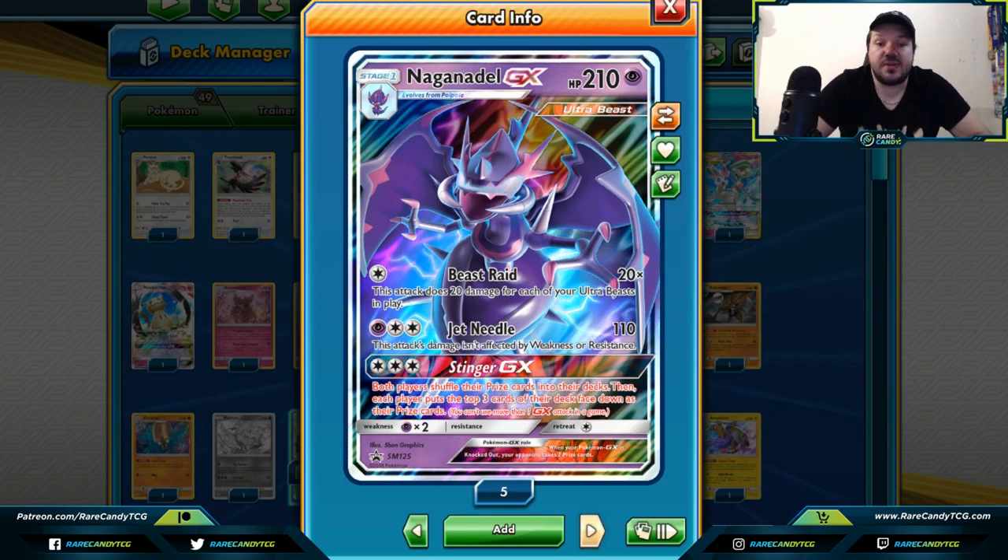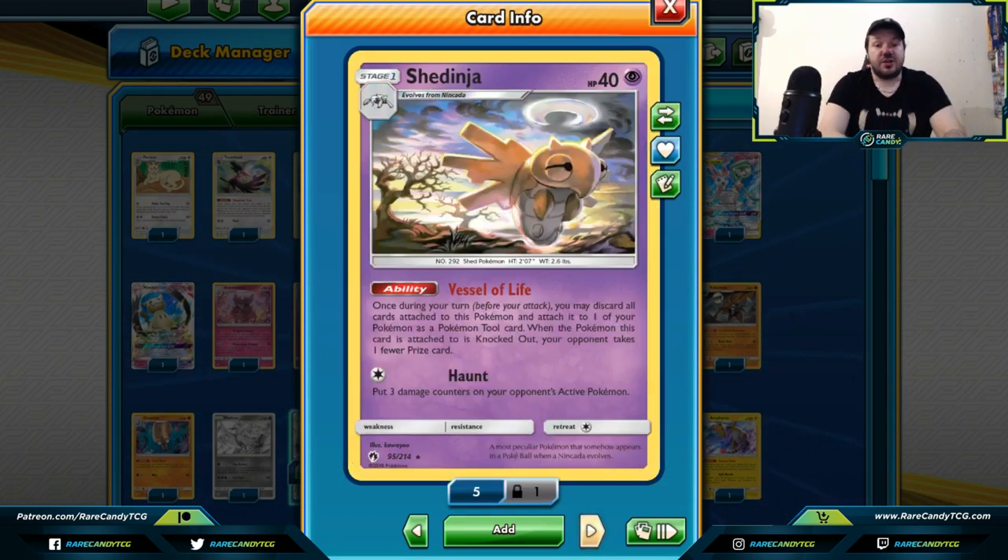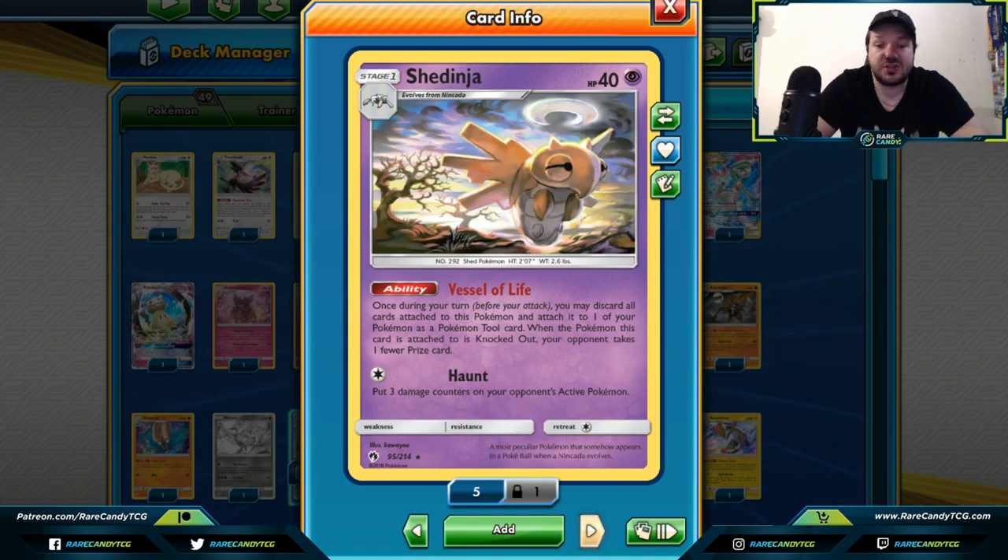Shedinja — this card is absolutely terrifying to sit across from. You can discard all cards attached to Shedinja and attach it as a tool. With the Vessel of Life ability running, your opponent takes one fewer prize card when knocking out the Pokemon it's attached to. If you attach it to a single-prize Pokemon like Oranguru that's using Resource Management, your opponent cannot draw a prize card for that Oranguru. With Field Blower out of the format, the main ways to remove Shedinja would be Lysandre Labs or Faba — making it a very strong card right now.